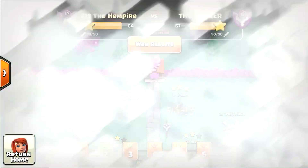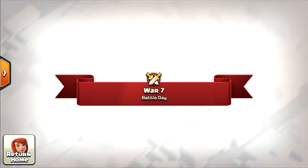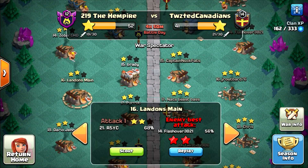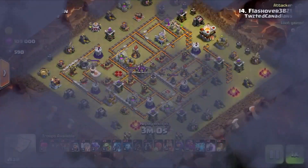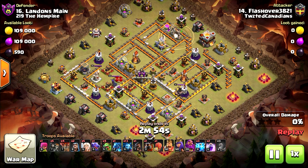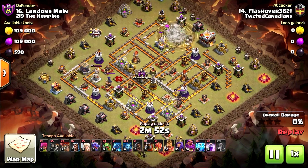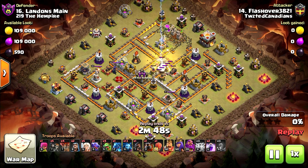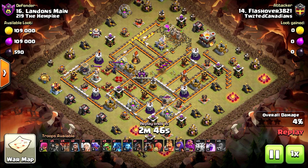Now let's watch the second replay from the CWL, from war number seven. This time a different army using mostly air troops, but still a queen walk or grand warden walk. Let's see — he took out the air sweepers with lightning spells.